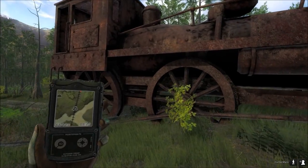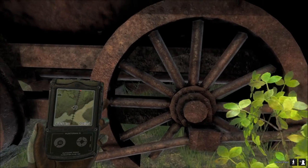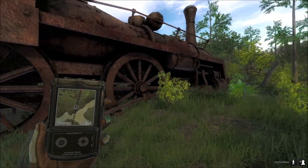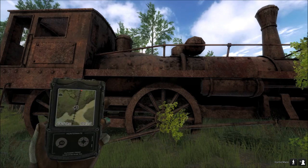Locomotive — look at those wheels, they are huge in real life, aren't they! You ever stood next to one of these? They're about as tall as a person. Man, they are some solid steel, these things.